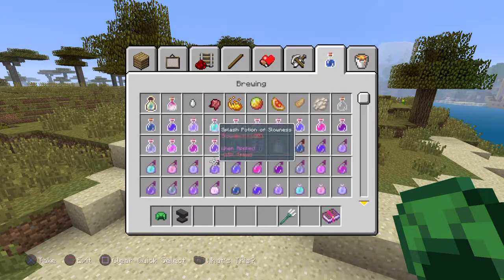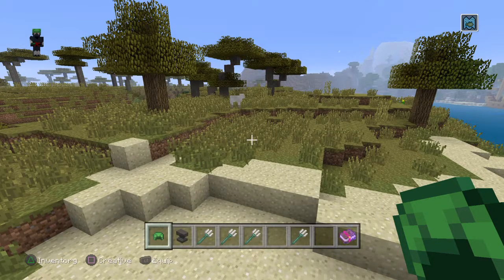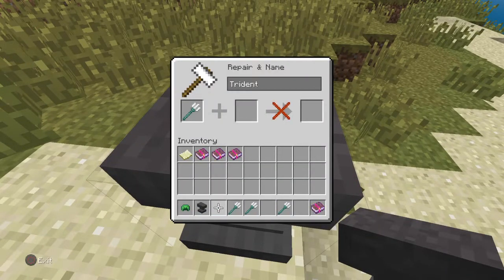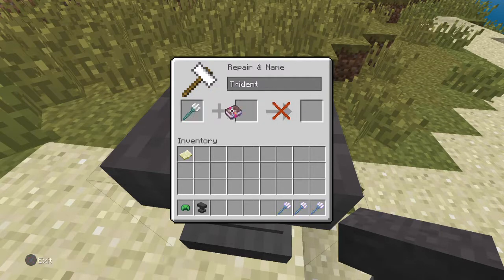Let's get an anvil. Hang on guys — sorry about that. Let's carry on with the review. We'll do each item one at a time. You can get tridents under the sea in chests, and drowns sometimes hold them as well.